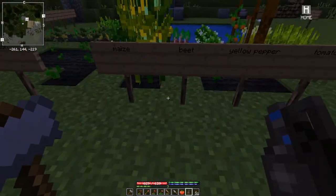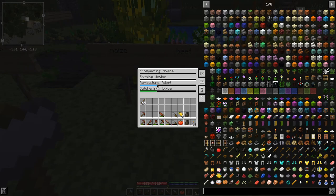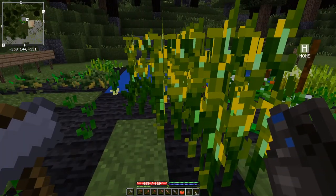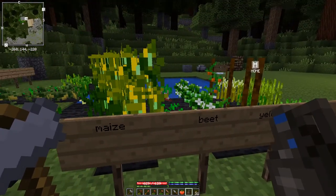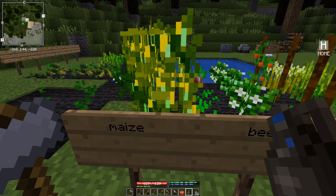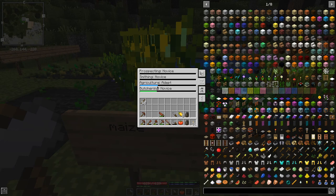Just to demonstrate - we'll get back to this later - but if you look at my levels you'll see that under Agriculture I'm already up to Adept. I'm already like a third of the way through that. Adept is the second level, and yet I haven't yet harvested anything out of this garden. That's because even when we're picking crops off wild plants that we find in the wild, that still counts towards our agricultural experience. So if you're running around and you've got plenty of food, you might want to harvest any wild crops you come across anyway just to get your agricultural skill up.